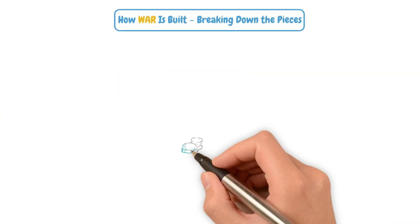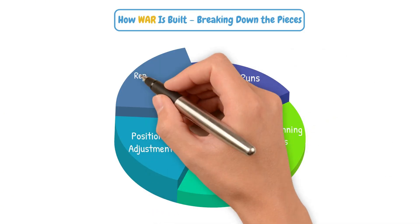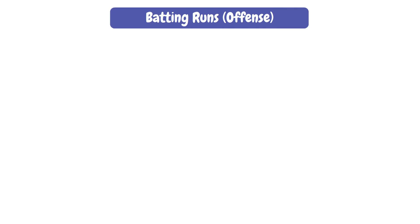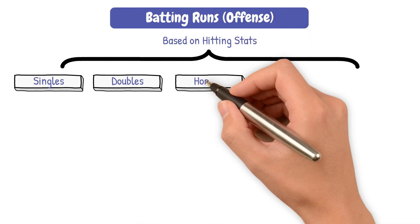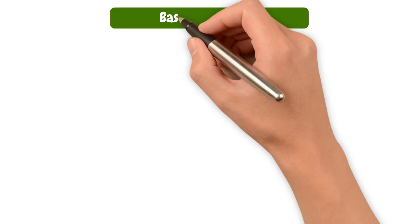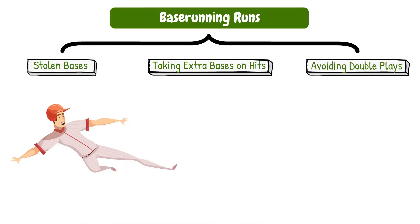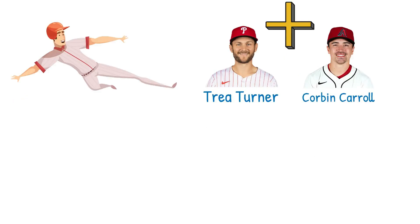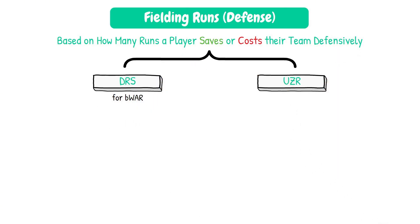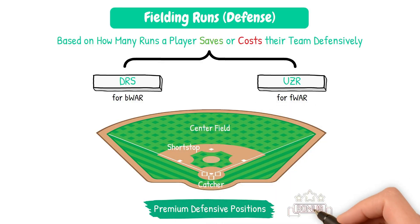WAR is a combination of a player's entire game. Across all calculations, the key components typically include some variation of these stats. Batting runs: an offensive metric based on hitting stats like singles, doubles, homers, walks, and strikeouts — it converts raw hitting into runs contributed above average. Base running runs: this includes stolen bases, taking extra bases on hits, and avoiding double plays — base stealers like Trey Turner or Corbin Carroll add extra value here. Fielding runs: based on how many runs a player saves or costs their team defensively, using systems like DRS or UZR. Players at premium defensive positions — shortstop, center field, or catcher — also get bonus value.